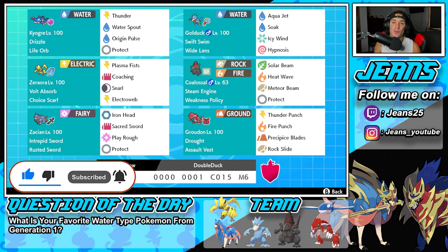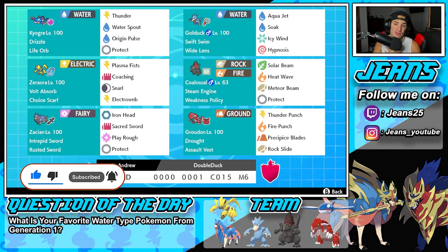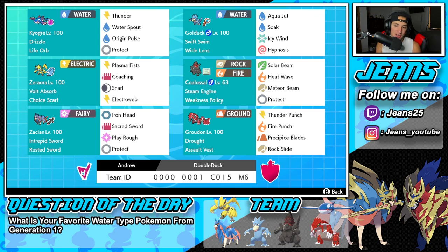Golduck is one of those Pokemon from Gen 1 that I always thought was really cool, but it's not too strong on the ranked ladder. So I feel like with this combo with the Steam Engine Colossal, it can actually give it some value and make it do decently well on the ranked ladder. Cannot wait to use Golduck and rock out with the Colossal combo - it's a really, really strong combo. With that out of the way, let's get started in that top left corner with today's team preview.